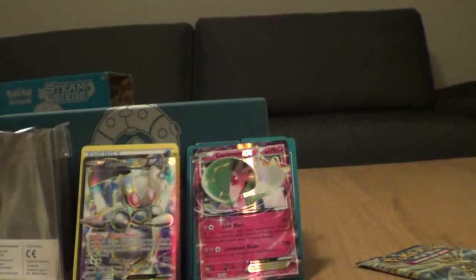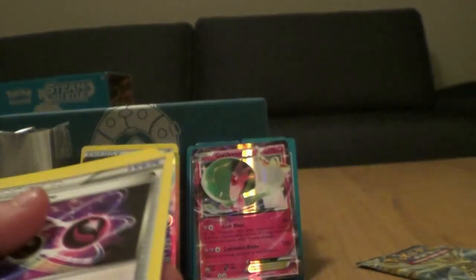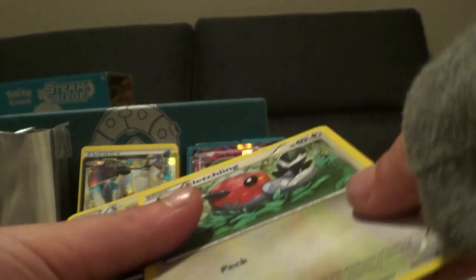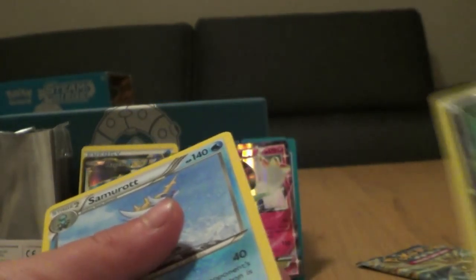Second to last pack — my sister's going to be opening this one. We have Clank, Special Charge, Monferno, Sneasel, Yanma, Aipom, Chandelure, Fletchling, Oshawott, Dino, and the rare is a Samurott.